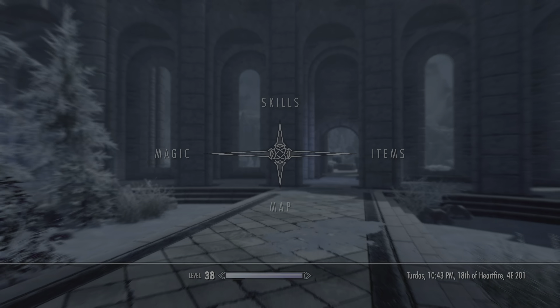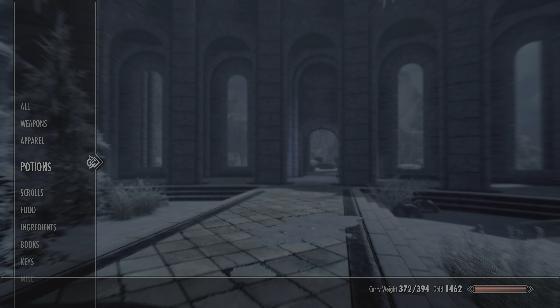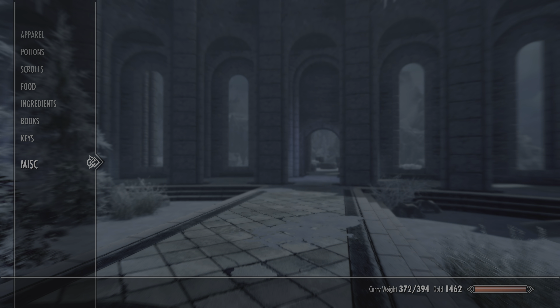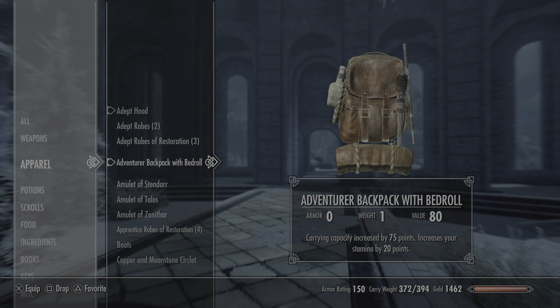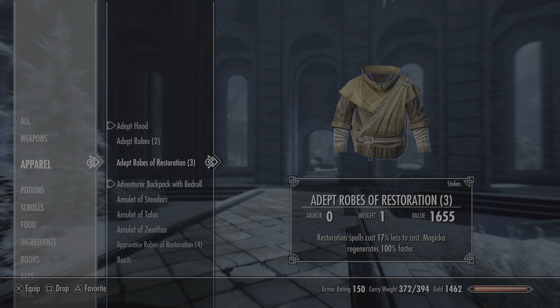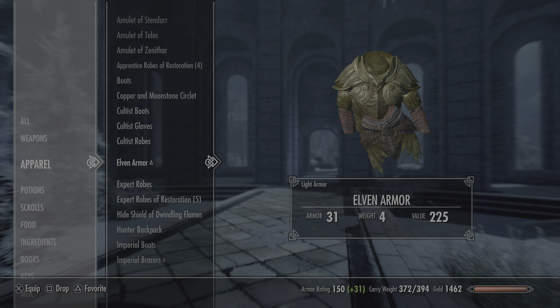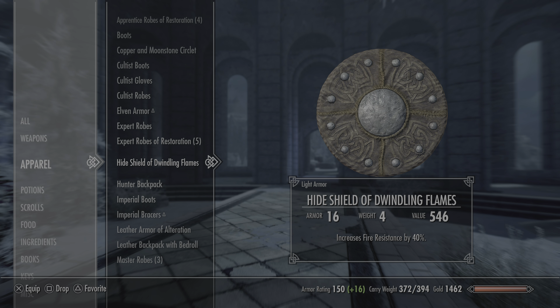This applies to literally any magical effect in the game — potions, you saw the backpack, scrolls, food, ingredients. Everything that happens in this game is a magical effect that is more effective with the Necromage perk. It is staggering, especially when you start adding things up, especially when you start enchanting your own stuff, and you have the hood, the clothes, everything. It just stacks to crazy amounts. And that's about it for this.